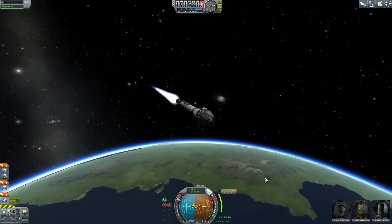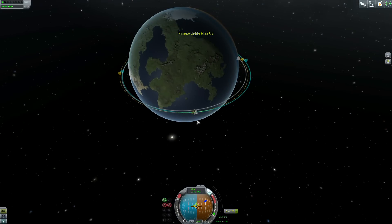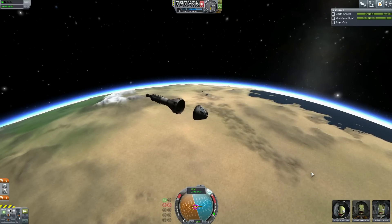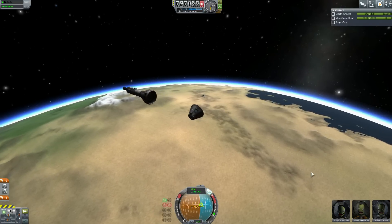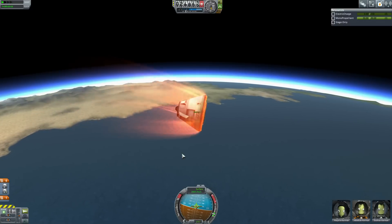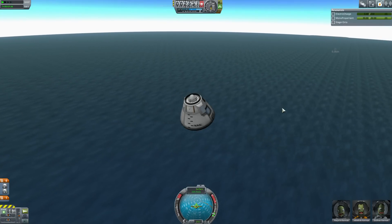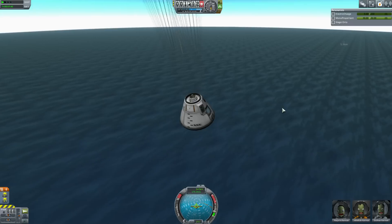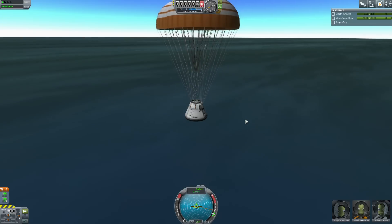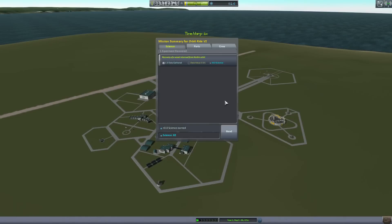Just launching up into orbit here — we've got Jebediah at the wheel and we're ferrying two civilians up. We'll do a little cut from this point. We're up in orbit; they made it safe. We've got enough fuel to get back down to the surface. This time I did not put a heat shield on my command pod, and I'm getting a heat indication warning. I have absolutely no power left in this command pod, but I was still able to deploy my parachutes.